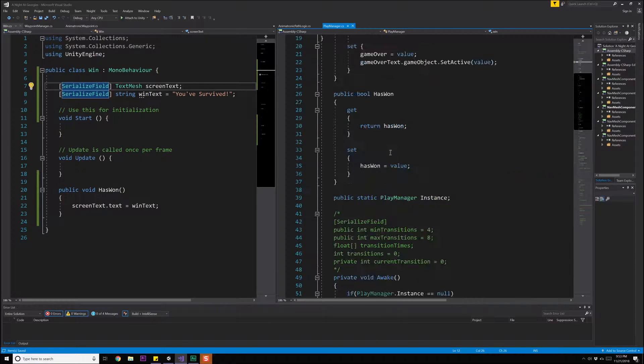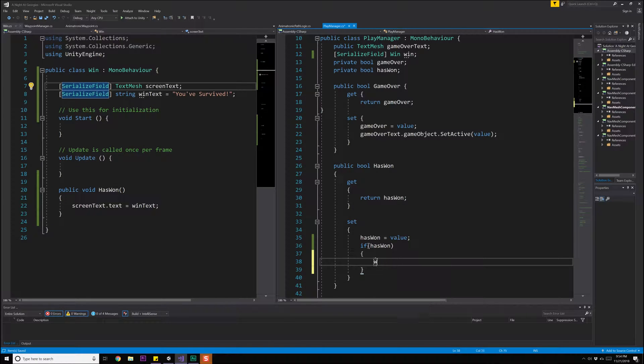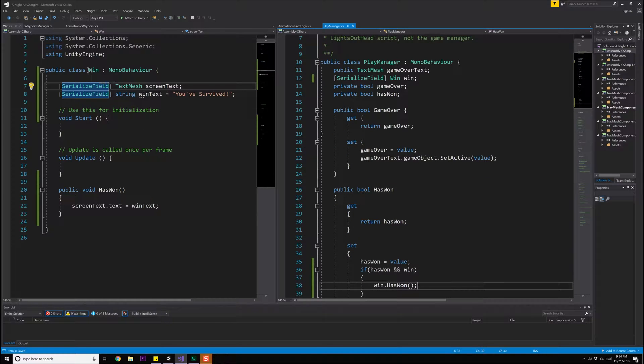We'll declare a serialized field Win win. Coming down into the hasWon setter, hasWon is equal to value. If hasWon is true, and if win is not null, we call win.HasWon to populate the screen properly. We might also want a similar approach for losing, since there could be multiple ways to lose.